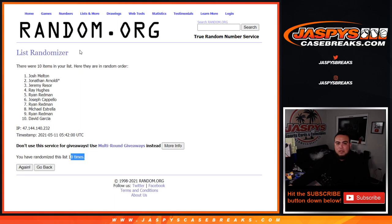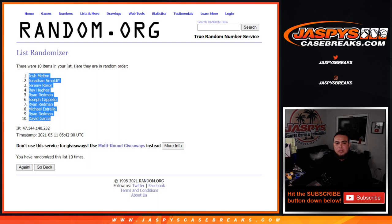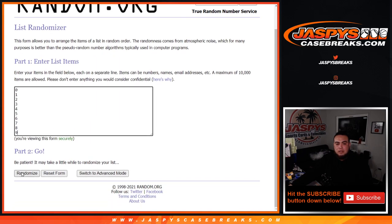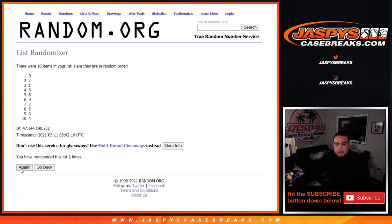Six and a four, ten times — Josh down to David. Six, four, ten. Two, three, four, five, six, seven, eight, nine. Ten, ten times. Six, ten.